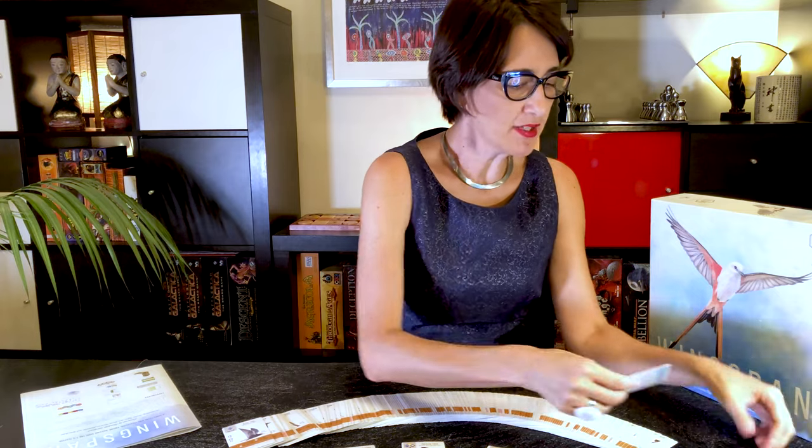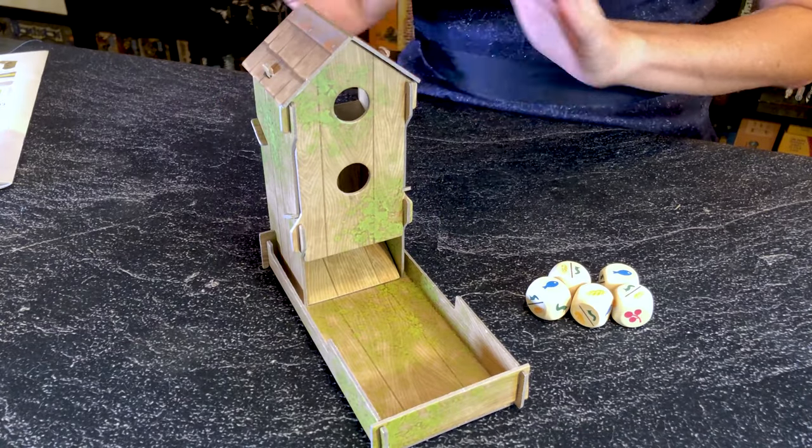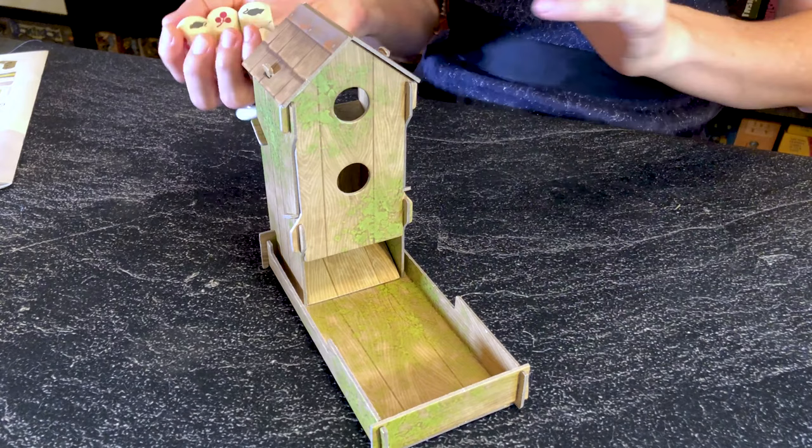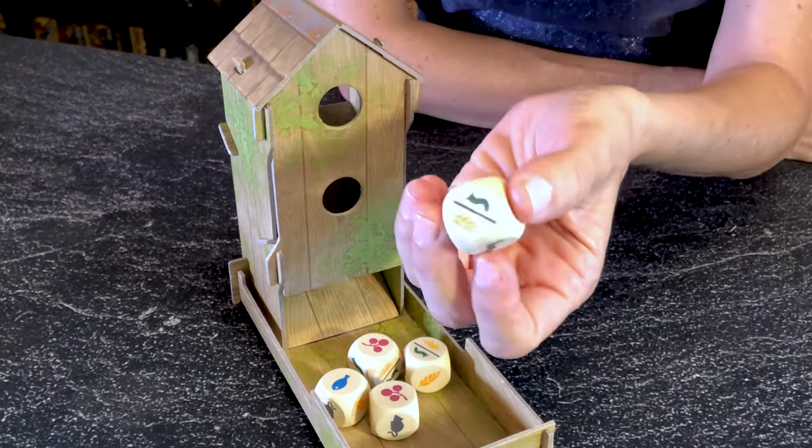There are also two end-of-game bonus cards, of which you will keep one at the beginning of the game. There is also a gorgeous bird feeder where we roll the five dice, which all have the different types of food.